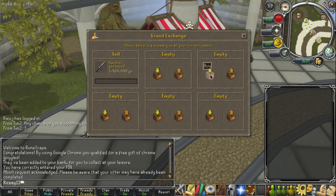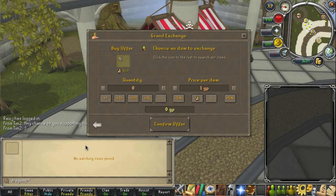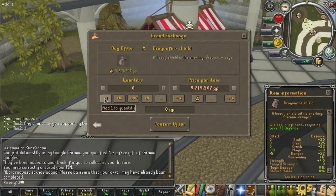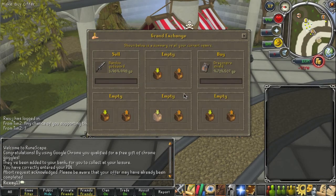Now, I'll let this sit and wait for it to sell. I'm going to go ahead and do another item at the same time — Dragonfire Shields. We're going to do the exact same thing. I'm not going to look at the graphs, I'm not going to do anything. I'm just going to get the item and put it in for the mid price and see what happens. And it doesn't buy.